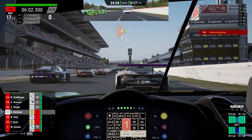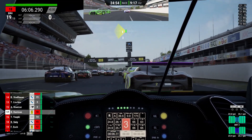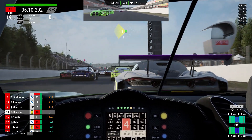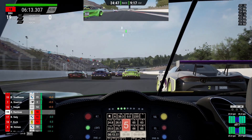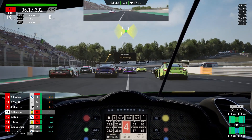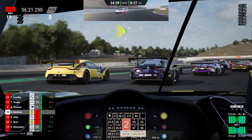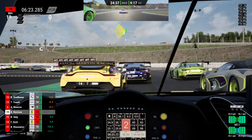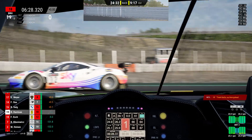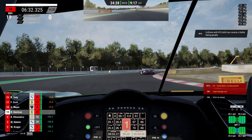Green light straight away and we are underway here at Barcelona. We've got to keep it neat and tidy into T1 because we're right at the back of the grid - anything can happen up ahead. We come slightly into the middle of the track because the guy ahead has taken a very narrow line. We try to get around his outside, there's a slight bit of contact, then we get a big tag from behind and we are round - a disastrous start to this new season.